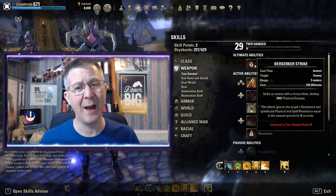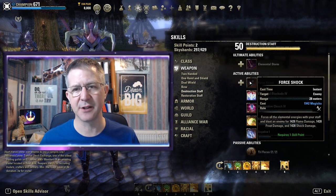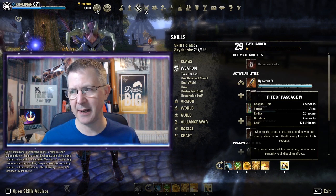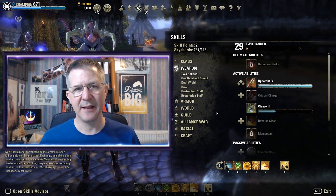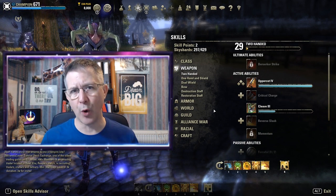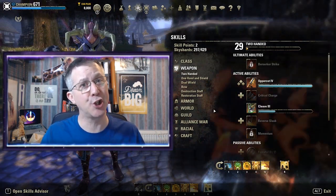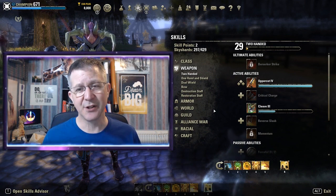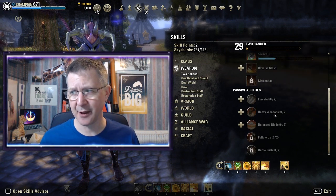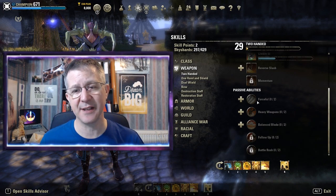As well as the active abilities, you also have an Ultimate, which you can see at the top of the skill line. These ultimates slot into your ability bar and are more powerful abilities within the weapon tree. You can use an ultimate once, and then the ultimate score will slowly recharge so you can use it again — they are not available all the time.